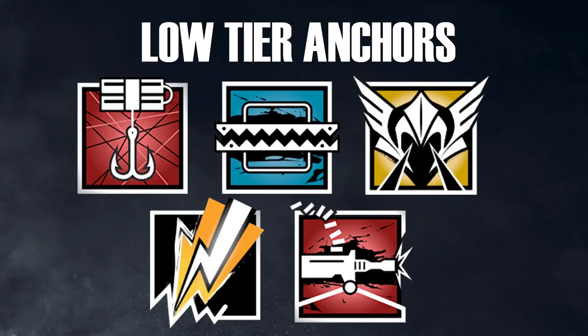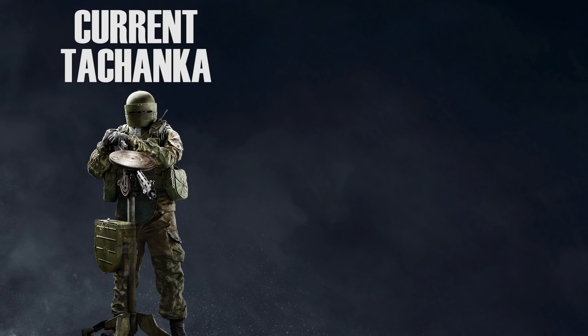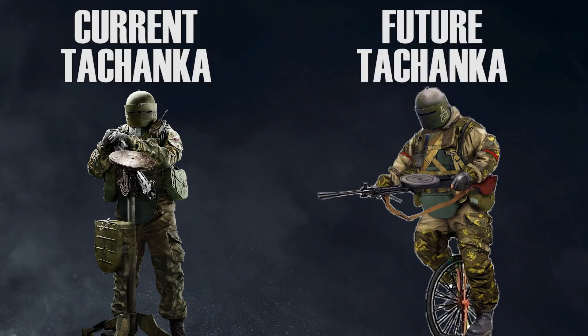The last of the low-tier is Tachanka. Obviously Tachanka is more of an anchor because he doesn't move from his position, but he's still so useless you should really never consider him at all.